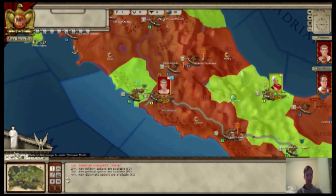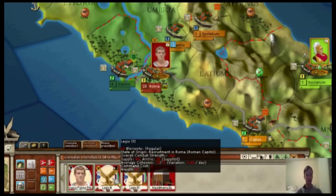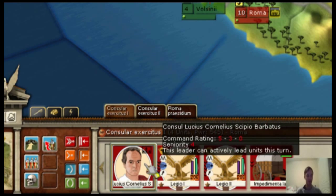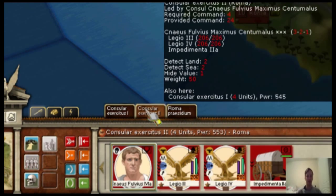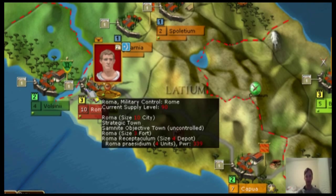Let's take a look at Rome and our forces. We have a couple of different armies here. We have a leader, then Legion Three, Legion Four, and supply wagons. We also have Legion One, Legion Two, supply wagons, and a second leader, plus a legion in reserve. You can also find information about Rome's situation: it's a size-10 city, has a size-3 fort, and a certain level of supply. This kind of information is important as you're strategizing on what towns or cities to take and what's important to hold.